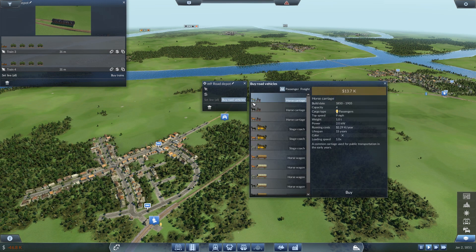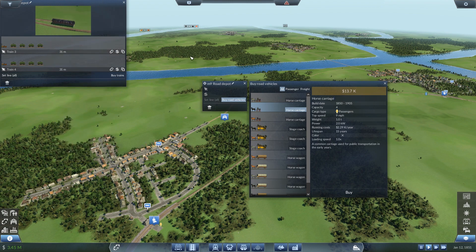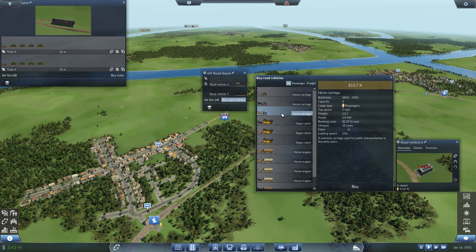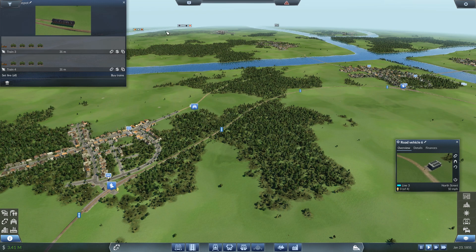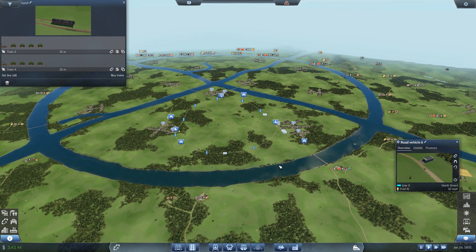Next we'll do the last town in this quad — buy road vehicles, the grey, the black... but we've run out of money. Time to visit the bank! Could I borrow some money please? Yes you may. I'm going to try not to max out my loans — we'll take three and a half million for now. So: greys, blacks, and browns — three of those, set on a new line going from here to here, and off they go.